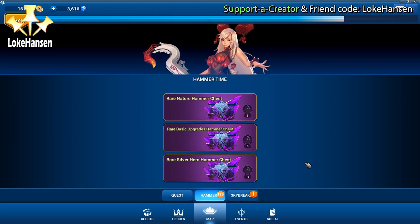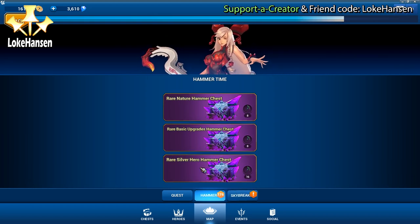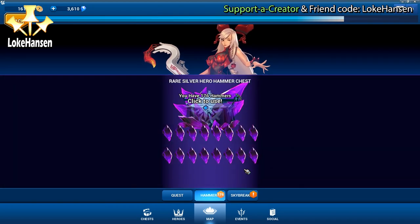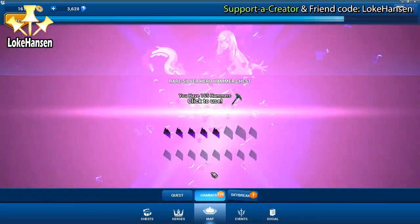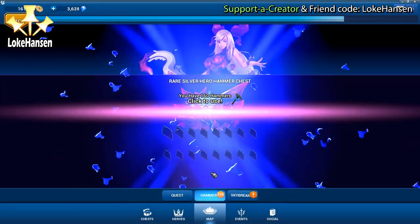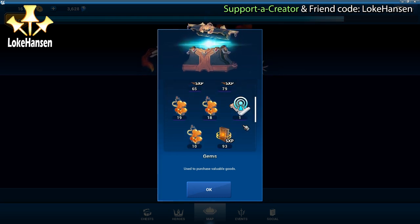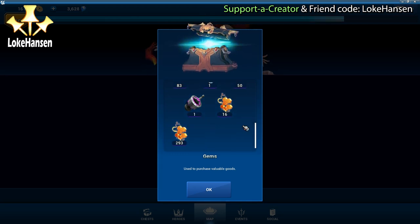Now we have rare nature hammer, rare basic upgrades, and rare silver hero - we're getting higher amounts of whatever we'd normally get. The silver hero chest gives core hero traces, proximity locators, RTX parts, SXP, and we got a few gems in here too. Comparing it to the previous rare chest, it doesn't feel as dramatically rare, but 293 core hero traces is almost enough for one of the treasure map locations.